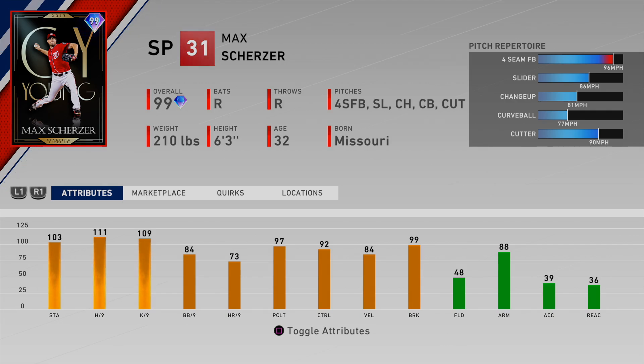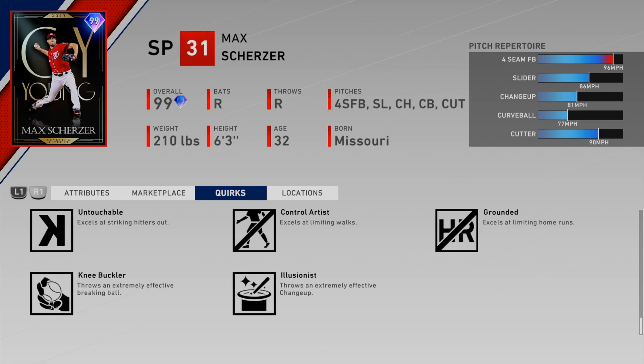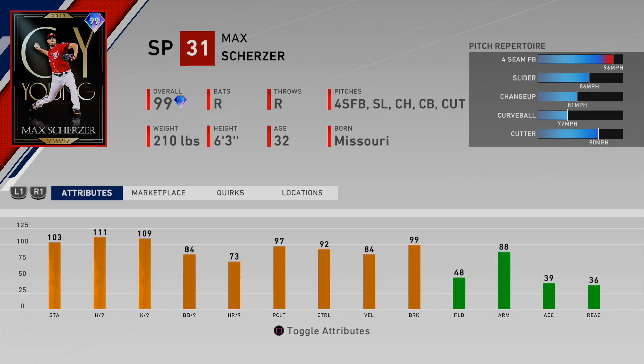We also have 84 walks per nine to go along with 92 control, so that's pretty good. He does have 84 velocity and 97 pitching clutch. 99 break is most likely going to be on that slider. He also has a pretty good break on the change up — he throws an extremely effective change up. Usually when a pitcher has this quirk, it just means that their individual pitch meets a specific attribute for break or control, so it could be either one or both. I usually see those quirks at around 85. Not a bad card at all, and he also has a cutter. The live series Max Scherzer was terrible for me — he got lit up — but I did like the fact that he has a cutter. 99 Scherzer, not bad at all.